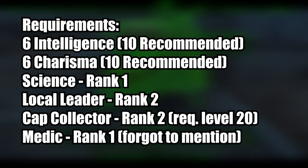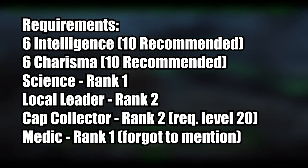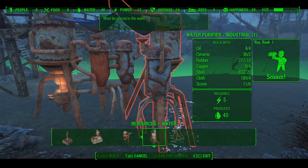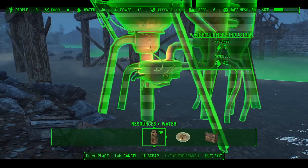We'll need a rank in Science to unlock the industrial water purifiers. We'll also need 2 ranks in Local Leader to set up shops in our settlement, and eventually at level 20 we'll want to unlock rank 2 of Cap Collector. We should naturally be able to get to level 20 through settlement development.